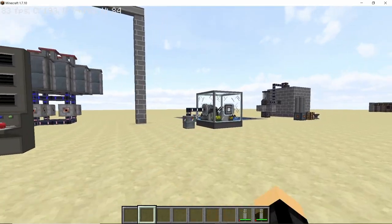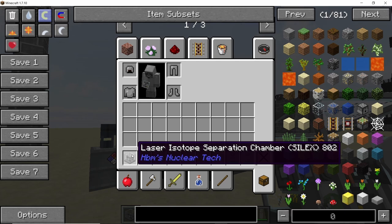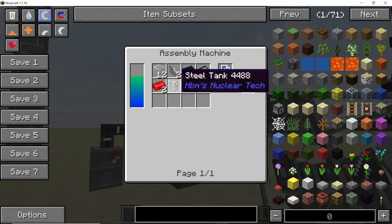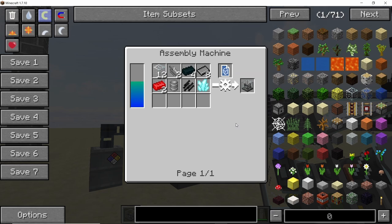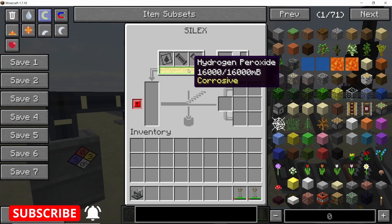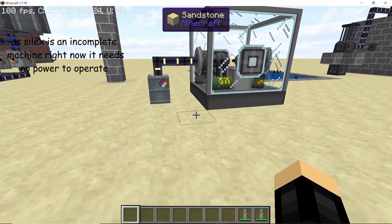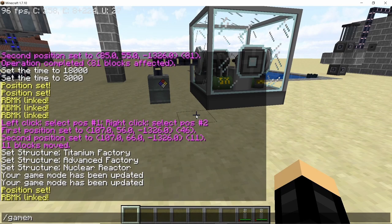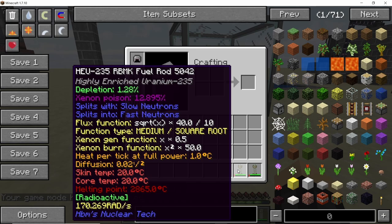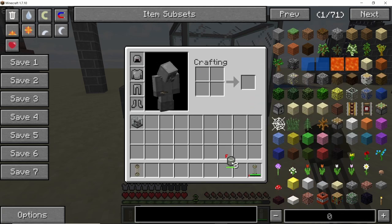SILEX is the machine we are going to use to recycle these fuel rods. To craft the SILEX, the recipe uses an assembly machine, 12 glass blocks, two motors, four high speed steel ingots, eight steel plates, two dashpots, one steel barrel, diamond crystals, and steel pipes. For using the SILEX you will also need hydrogen peroxide. To get the pellets out of the fuel rods, take the fuel rod and place it in your 2x2 crafting space — that will give you eight fuel pellets, exactly the same amount used to make the rod. Note this cannot be done in creative mode.